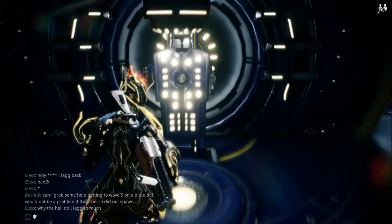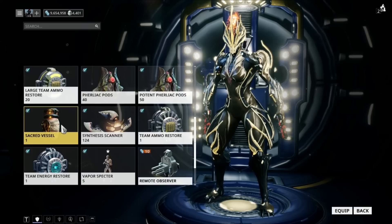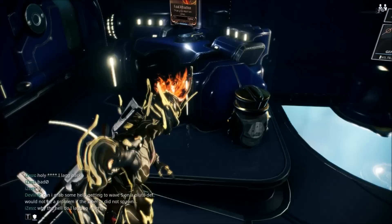Once you go back to your ship, you'll see a little cutscene. Just go past that, go to your gear section in the arsenal, and equip the sacred vessel. You're going to want to look at the side of your sacred vessel and there will be an image of an enemy type's face on the vessel. You will need to kill that type of enemy with the sacred vessel equipped until it fills up all the way.